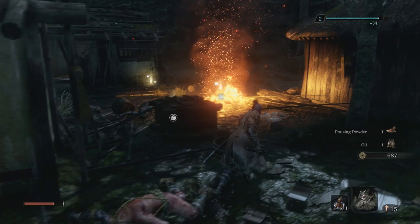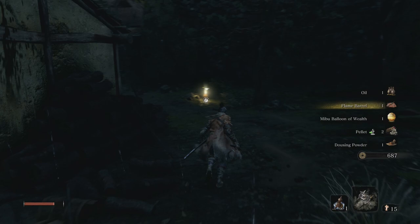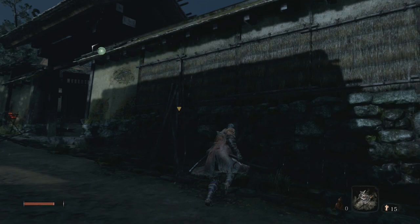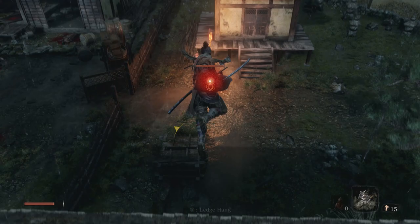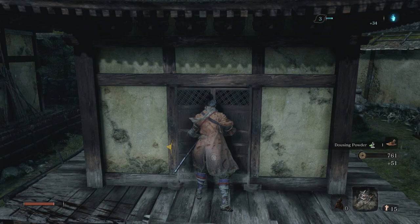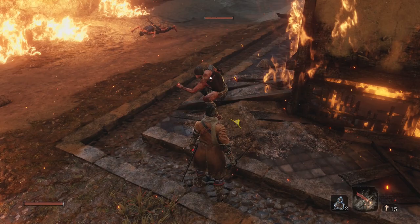Before you go after Jozu the Drunkard, make sure that you have the flame barrel prosthetic tool. This is the location where you can get it — at the very beginning of the Hirata Estate, if you go all the way to the right you'll eventually come across that area. That is where you can get the flame barrel. While you're at it, also make sure to pick up the axe because it will be useful for shielded enemies. Make sure to install both prosthetics so you're ready.